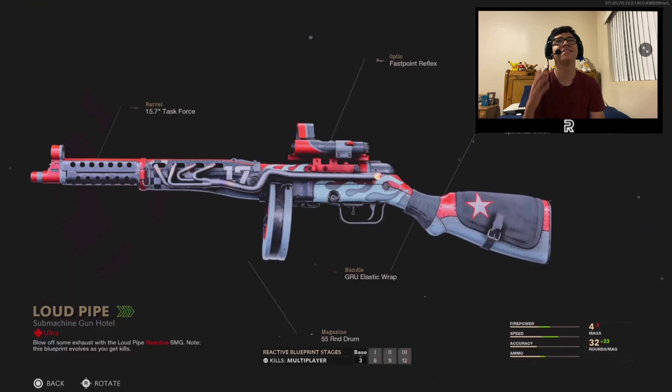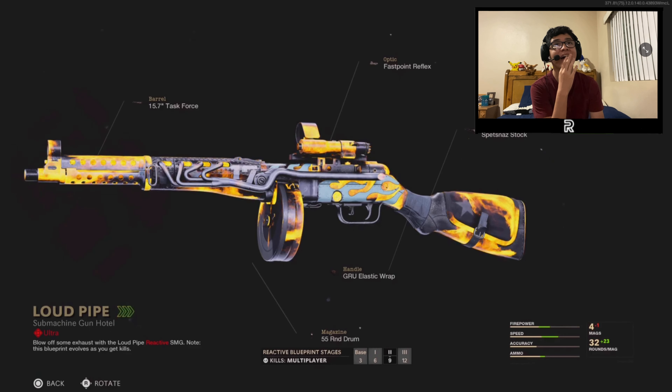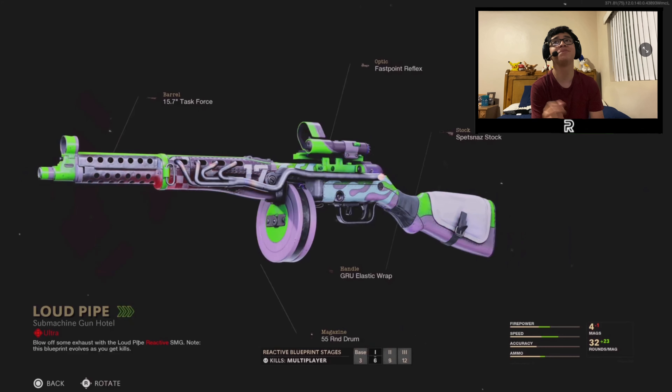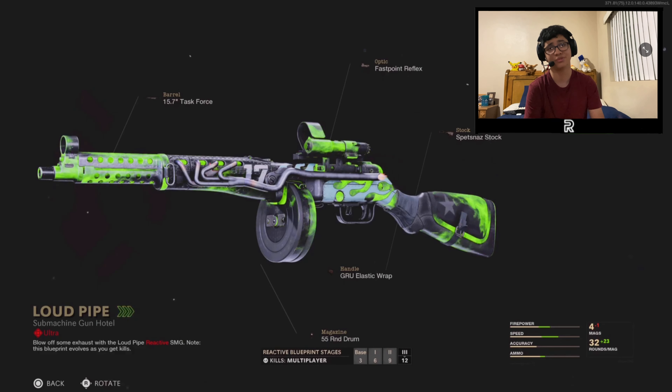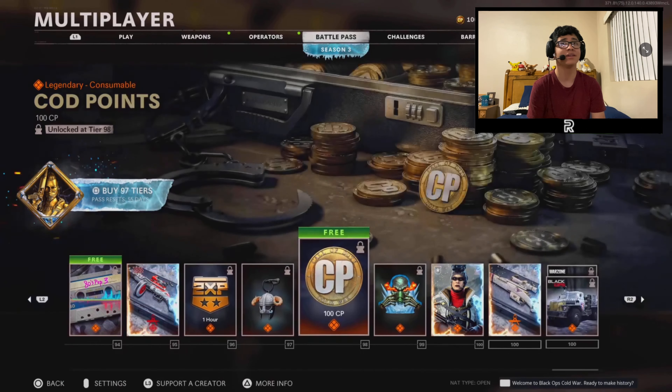And here it is — at tier 91 we got the reactive PPSH. I cannot wait to get my hands on it. I'm going to be grinding for this PPSH and let's just hope it's as good as it was back in Black Ops 3 and World War II. We also got a double XP token at tier 96.